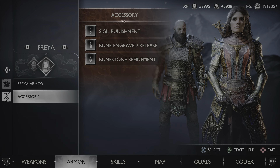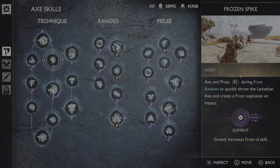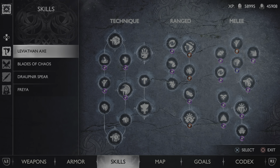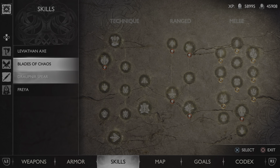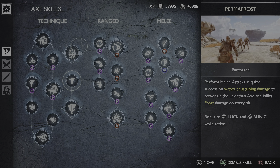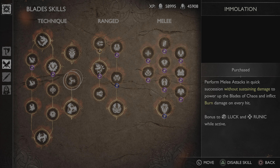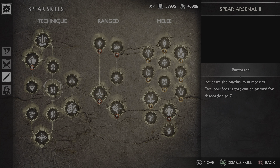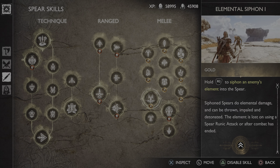Here is something before I end off that I see no build video doing — they never show you their skill mods. The skill mods aren't as important as the actual build, but just to copy my build exactly, here are my Leviathan Axe skill mods — just look on the screen. Here are my Blades of Chaos skill mods. Here are my Dröttnir Spear skill mods. I've checked and each one is filled out to gold where possible — I have every skill unlocked.